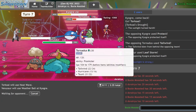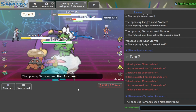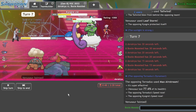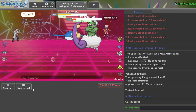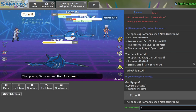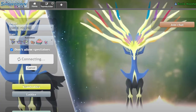I'm going to Weather Ball the Kyogre — he Dynamaxes, okay. I think I lose. I didn't expect the Dynamax there, that's on me. Not much I could have done anyway. GG. Yeah, not much I could have done there as soon as the Tornadus Dynamaxed.